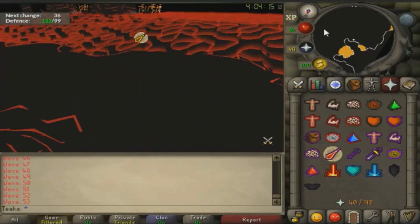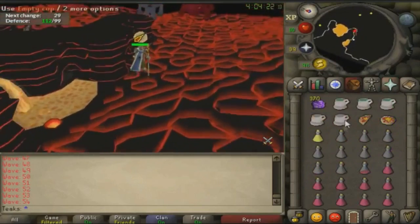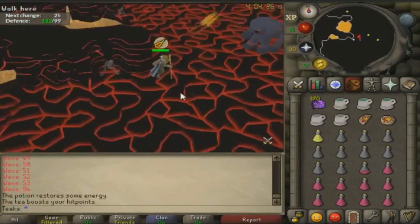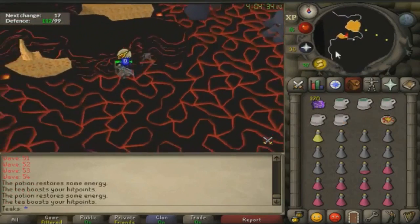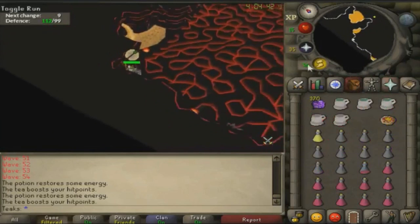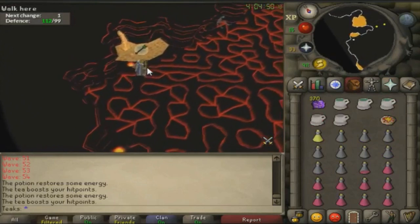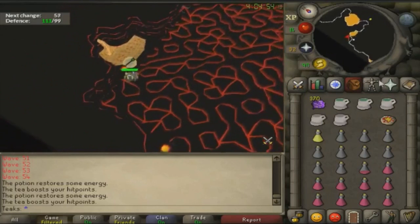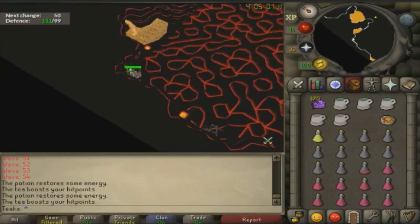If a melee doesn't spawn next to you, stay at the western rock. You always need protect from mage on and always listen for the ranger — if you hear him shoot, drink a Guthix Rest and make sure your HP is above 13. Get a 45 or 180 stuck at the front of the western safe spot so you can sit in back without getting hit. You'll probably have to tank range hits before a melee gets stuck up front, but as soon as one gets stuck, instantly run back, venom whichever is up front, wait for him to die, then move on to the next. Keep going until all monsters are dead — a lot is luck-based spawns, but do the best you can.